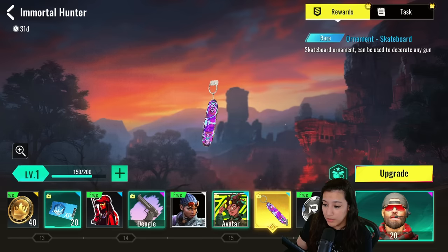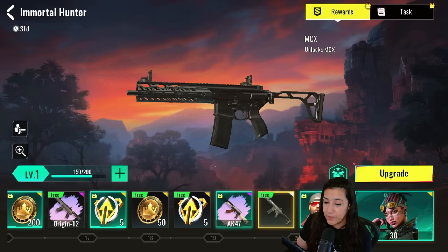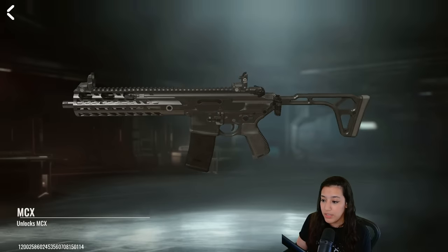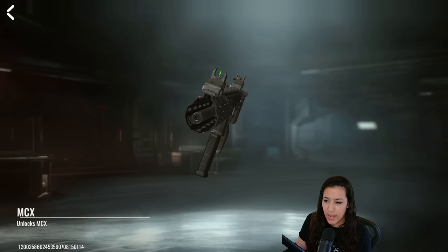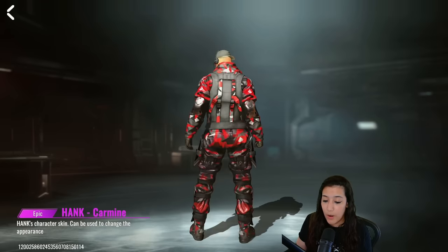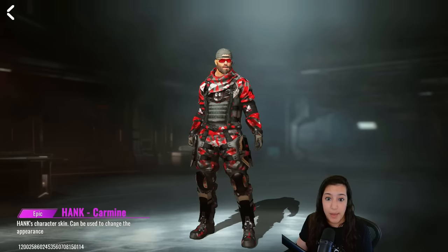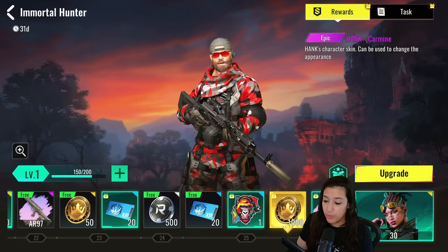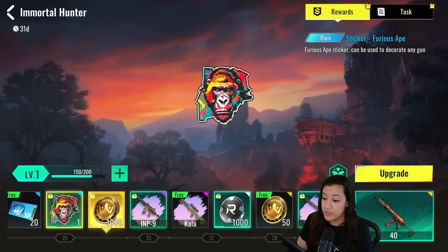Up next we have an avatar and a skateboard ornament that looks very dope. At level 20 you unlock the MCX gun — this is the first 3D model we're seeing. It's an assault rifle with a little green stripe on the iron sight, which I think is actually changed this time. We also have an epic skin for Hank called Hank Carmen — not as spectacular as legendary or ultra, but still nice.